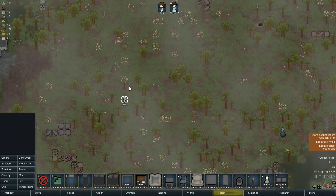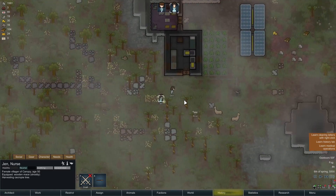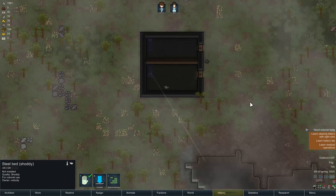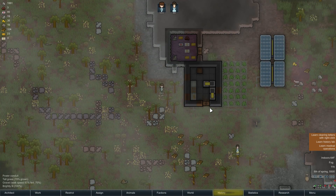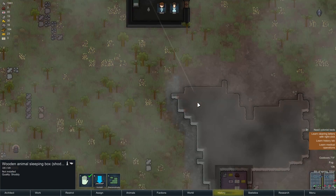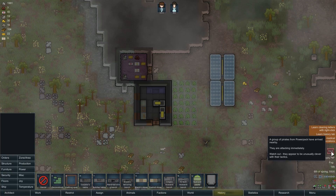I'm saving. Let's uninstall the existing bed and reinstall it here, then reinstall another one down there. We'll put the butchering table in here too. Whoa whoa whoa - hey ho - raid time! A group of pirates from Power Pack have arrived nearby. They are attacking immediately. Watch out - they appear to be unusually clever with their tactics. And by they, I mean one guy with a wooden club, melee attacking a wooden door.